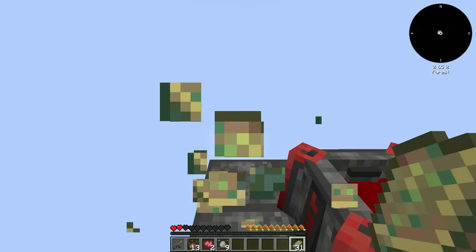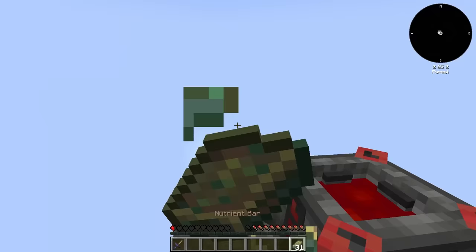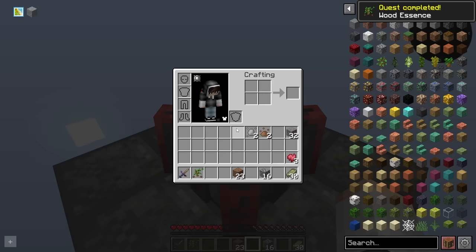These nutrient bars give a ton of saturation. We can make some gravel, do more sacrificing, eat another bar, make some dirt and cobblestone. Our sacrifices are generating life essence, which we can use to turn dirt into wood essence. Four of those make a crafting table, and three more make some spruce logs.